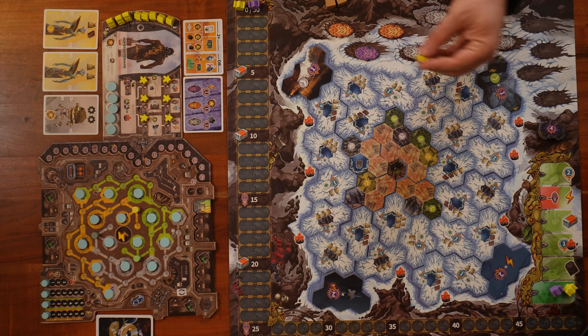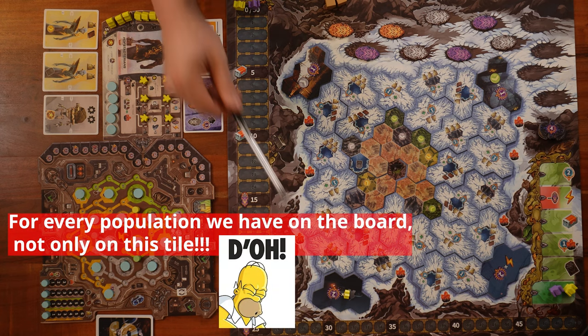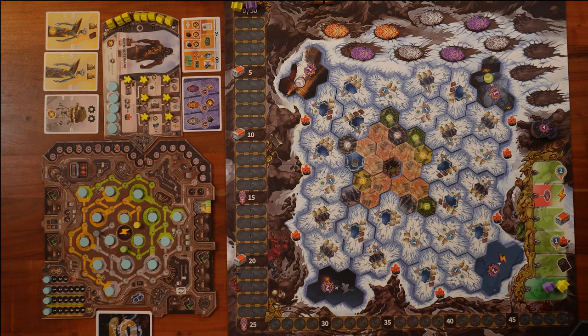Populating with certain meeples also unlocks the sideways card slot on your player board. The four large location tiles at the corners of the board give special bonuses if you have population there. For example, one tile gives two victory points at the end of the game for every population meeple you have on it. As a reminder, we can do two major actions on our turn, but there are also three free actions we can do at any given time.